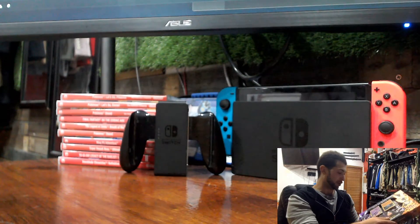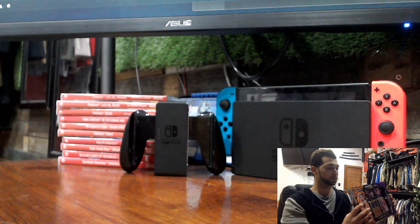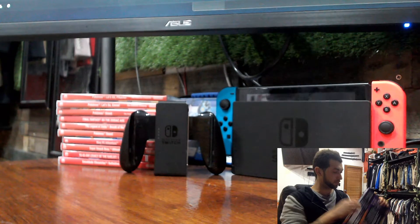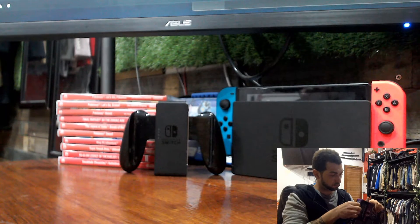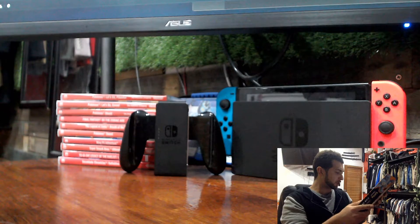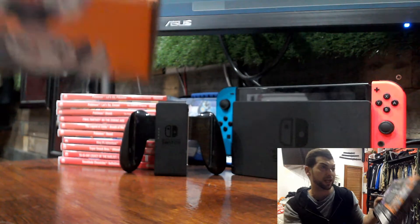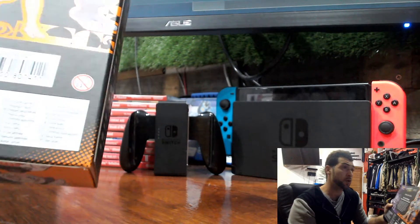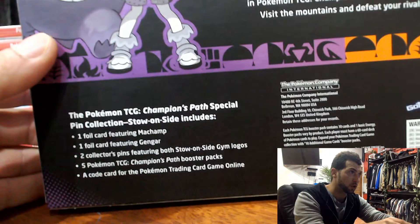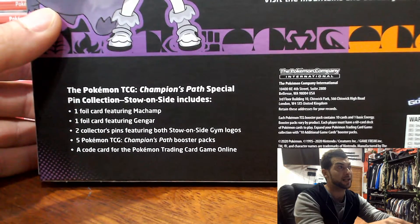How do I do this without actually damaging the box? The Pokémon TCG Champions Path Special Pin Collection Stow-on-Side includes: one foil card featuring Machamp, one foil card featuring Gengar, two collector pins featuring both Stow-on-Side gym logos, five Pokémon TCG Champions Path booster packs, and a code card for the Pokémon Trading Card Game Online.